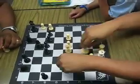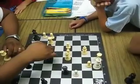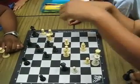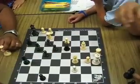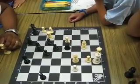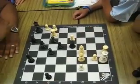This is the theme to most Sicilian Dragon games. A game that you can look up is Bobby Fischer versus Larsen in Bobby Fischer's book of his most memorable games, where Bobby Fischer is trying to get an attack on the king side and his theme is: sack, sack, sack, mate.